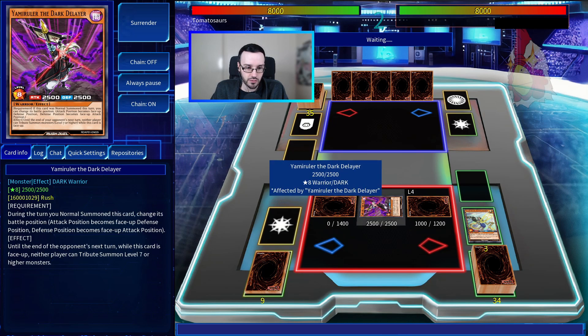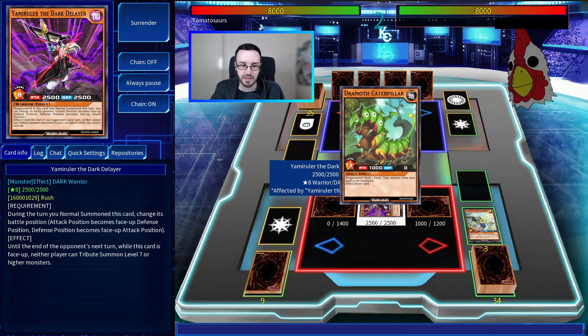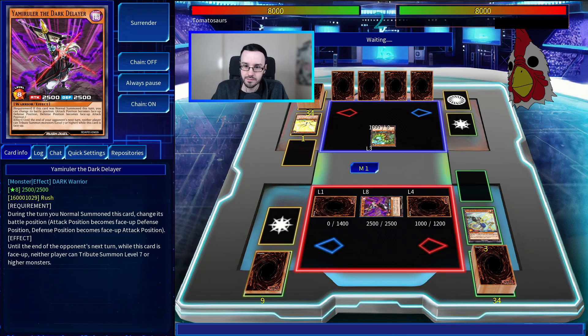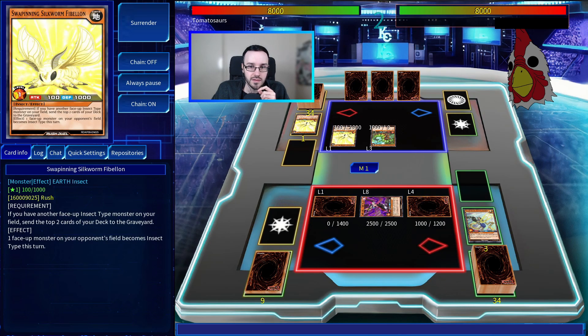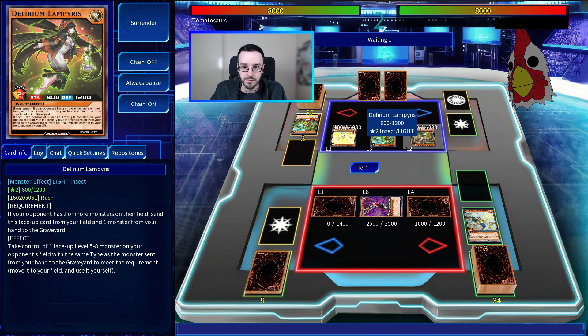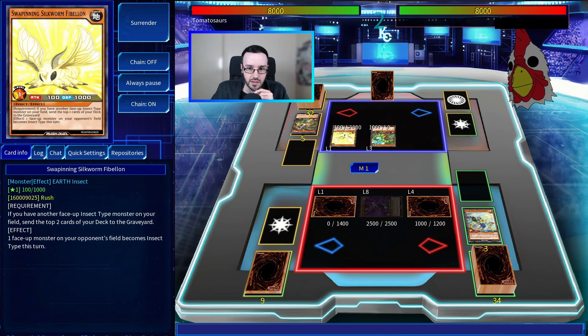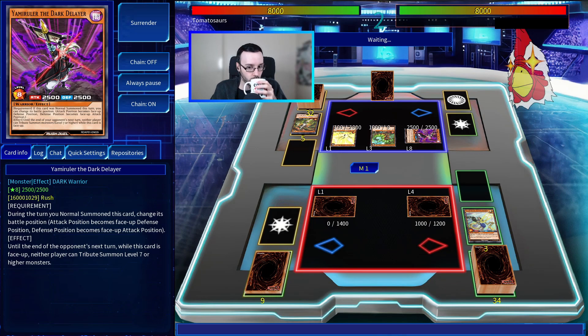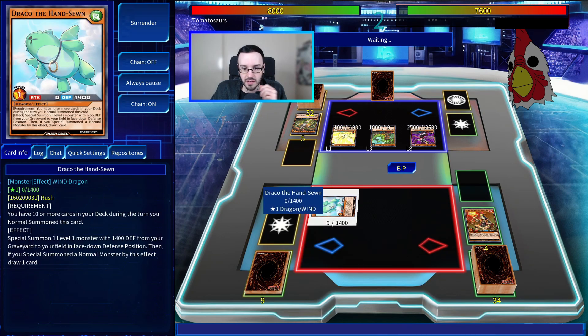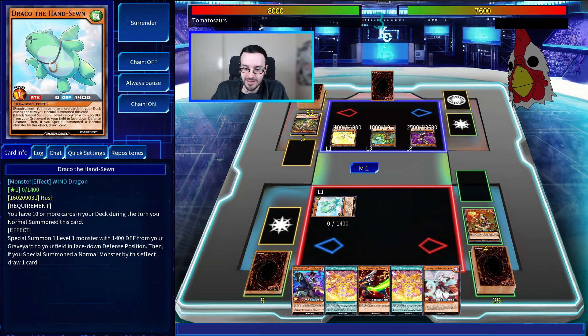Alex cannot Tribute Summon level 7 or higher monsters due to Yami Ruler's lock. He considers tribute setting. It's revealed Alex is playing Insects — the buggy boys. He has Silkworm and makes a Tribute Set, which turns out to be Draco the Hand Zone. The speaker is now faced with a 2,500 attack monster and wonders how to beat it.